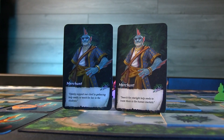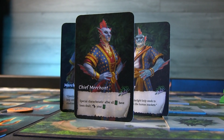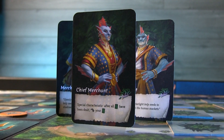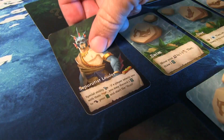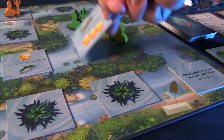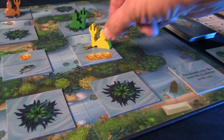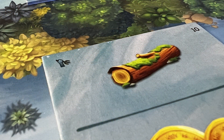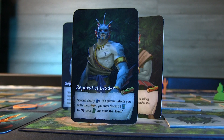The merchant leader gets to start with their card face up at the beginning of the game, giving the other merchants some information about who they might pick in co-op actions. The separatist leader, if picked in a co-op action, can reveal their card and discard an ability card to enter the hunt — revealing a tile in the normal fashion. If that tile has the hunt icon in the top left corner, they can keep revealing tiles anywhere on the board one at a time until they reveal a tile without that symbol. The separatist leader can also choose to stop the hunt whenever they see fit.